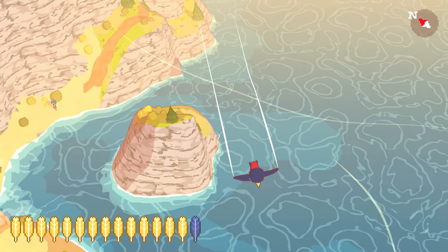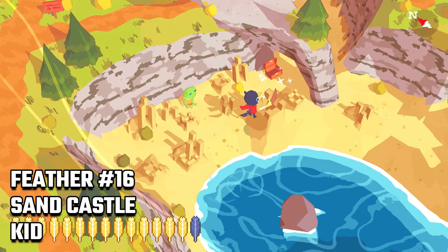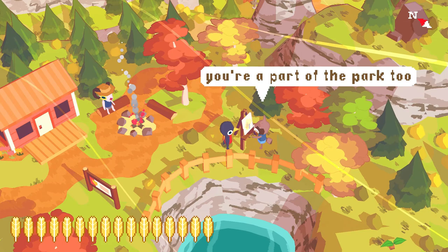We go back to Hawk Peak Island to check in on our friend building sandcastles — he should have dug up enough sand to uncover feather number 16. After that, head back to the ranger area where you'll find the artist again. Talk to him one last time and he'll give you feather number 17.